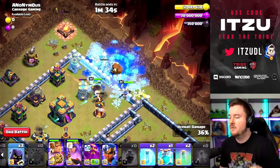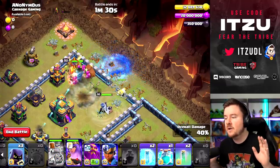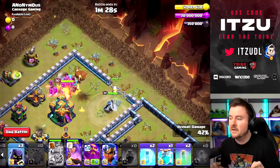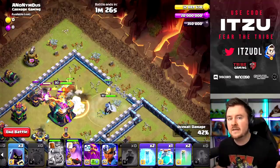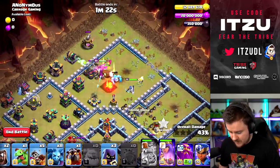As soon as this bomb tower is going down, you can use the king ability. Don't use the king ability too early because then all of the barbarians will be gone in that bomb tower — that's not a good idea at all. Now we can see we already have a good part of the base taken down.